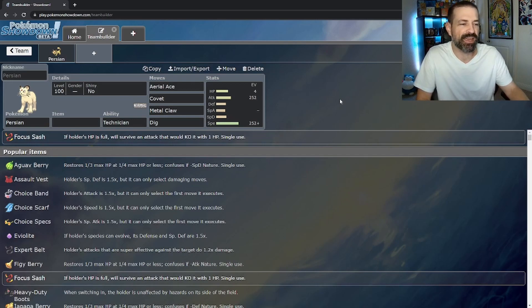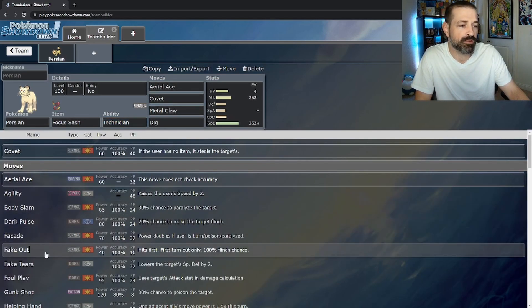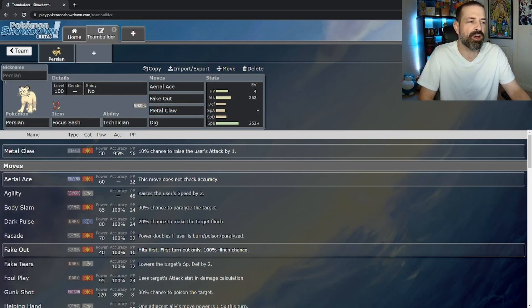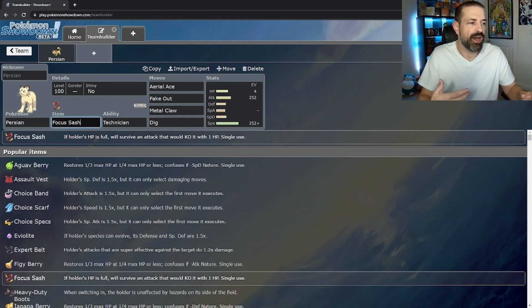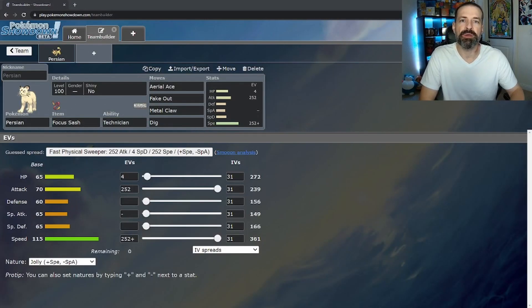While Covet is a fun strategy, Focus Sash with Fake Out is probably the best route for a max-Attack Persian. If you wanted to invest in bulk and make it more defensive, you could, but with Attack at 70 and Speed at 115, you really want to max both out and hit hard.